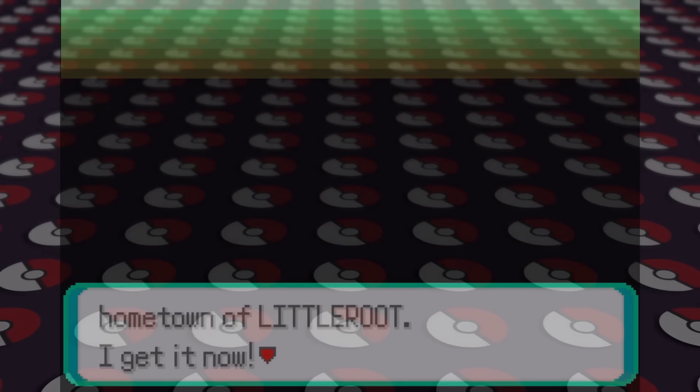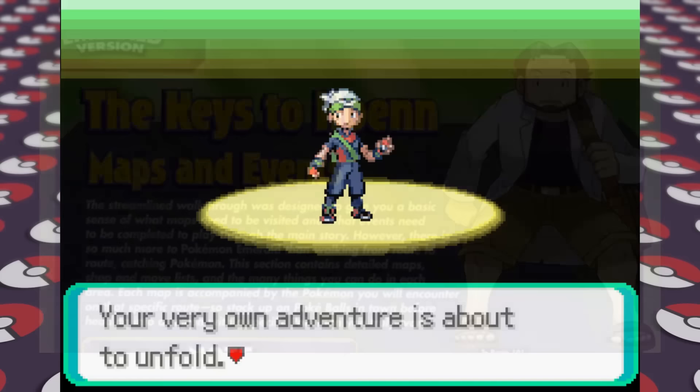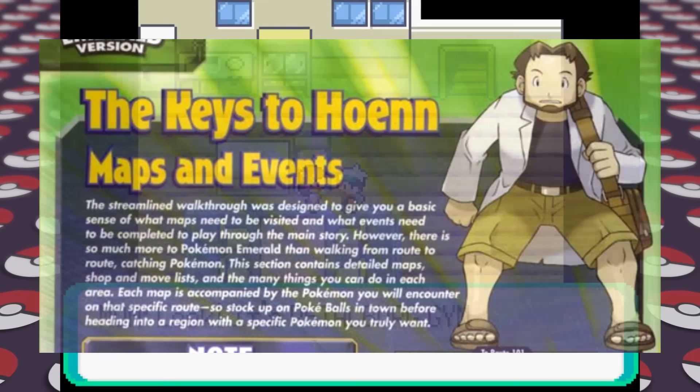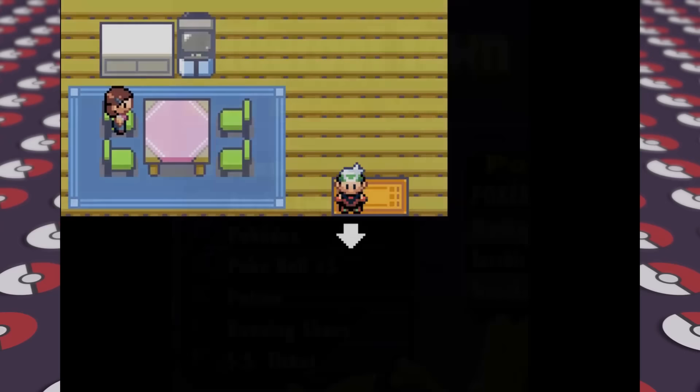Starting off, the guide mentions the keys to Hoenn and how it will show us what areas to visit and events to complete. It wants us to stock up on Pokeballs in case we find a Pokemon we like in the wild. The first thing it wants us to do is set our clock, then go downstairs to see our mother. The guide makes no mention of taking out the potion from the PC, though it does list a potion in the items section for Littleroot Town without specifying it's in the PC.